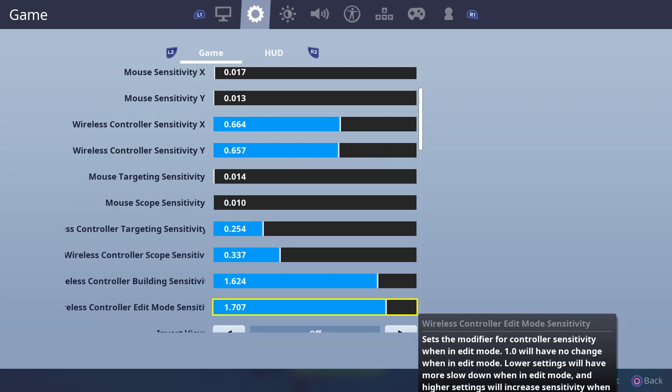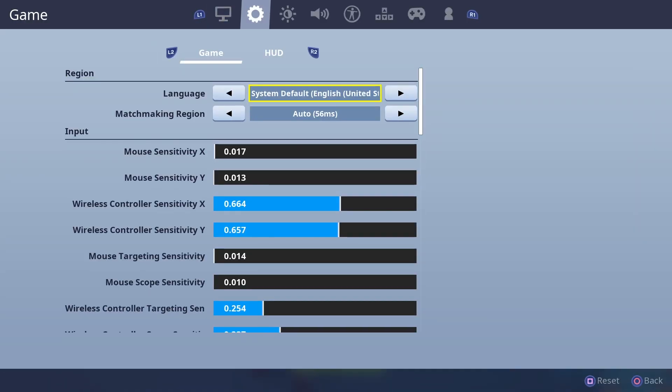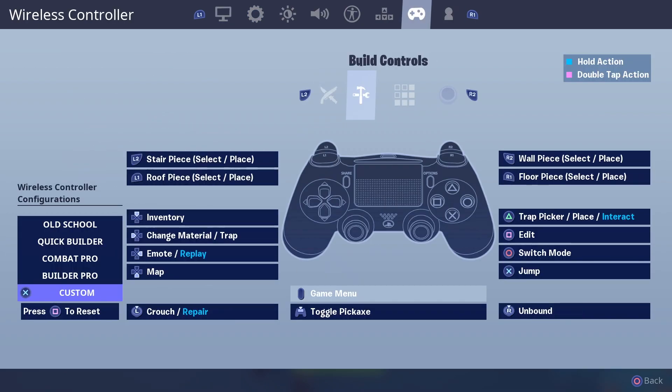Antes de comenzar, les dejo rápido mis sensibilidades, que a cada rato me las piden. Muy importante: esta primera configuración es para controles personalizados. Si ustedes tienen Scuf pueden cambiar los botones de cualquier forma que quieran. Si tienen de otra marca lamentablemente esto no se puede, pero si lo tienen lo pueden mover a lo que quieran. Recuerden que yo tengo cuatro paletas.